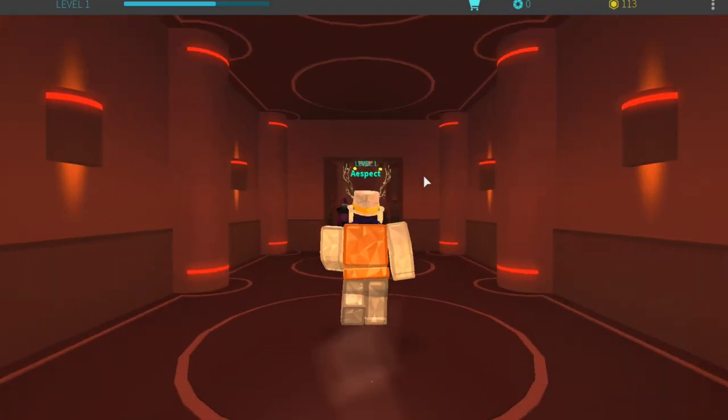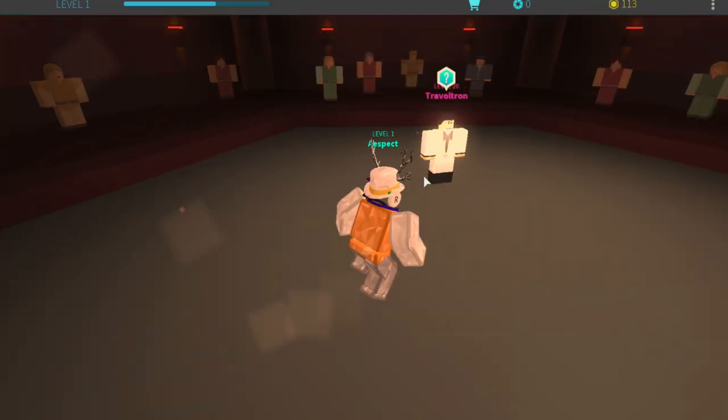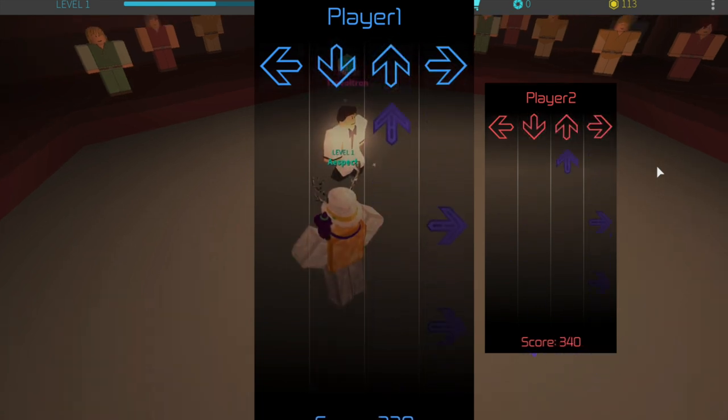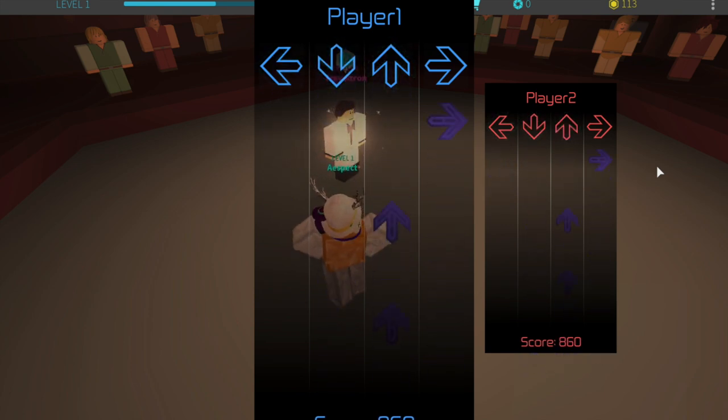Go to it, stand on it, and you are now teleported into the boss stage. I actually failed two times before I finally got it. I found it was a lot harder if you left your headphones on because the music is out of sync with the arrows, so I recommend turning your music or volume off before you try the dance with the arrow keys. It made it easier for me at least.